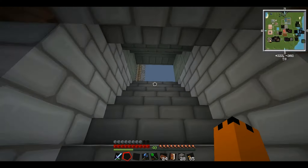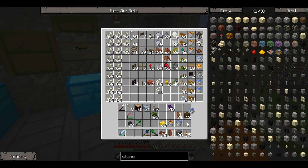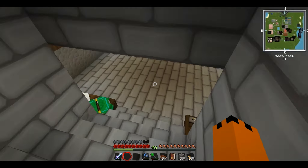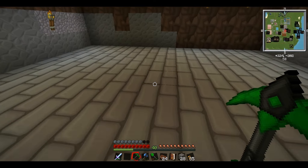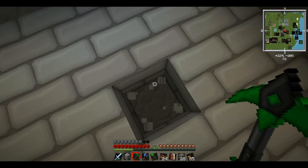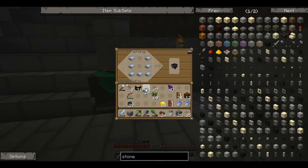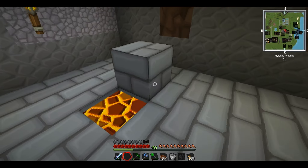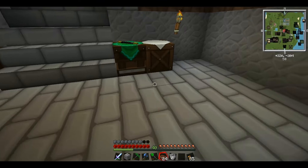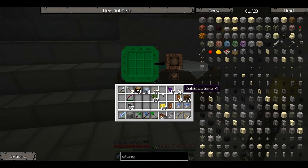Now we're going to get some lava and a cauldron to make a crucible. I'll show you how to do this - we need a bucket of lava, a bucket of water, a source block, our wand, and a bit of iron. Let's go downstairs and make a hole for our crucible. We just need one block - I'll stick it right down here. Get the lava bucket, stick it down there, make the cauldron, place it on top of the lava - and then right-click with the wand. Voila, we've got our crucible!